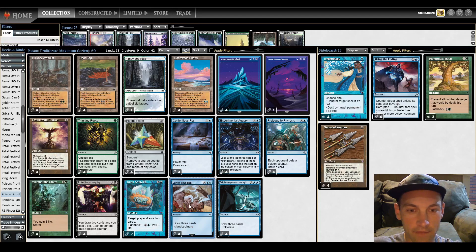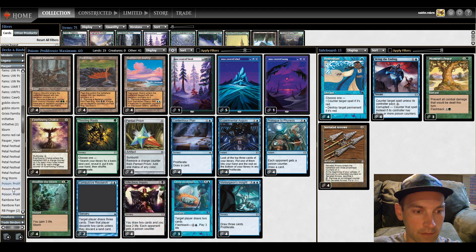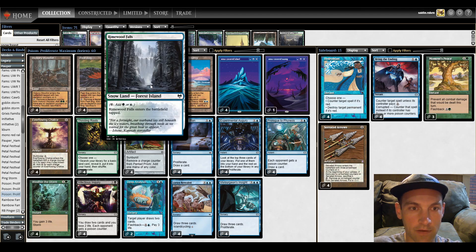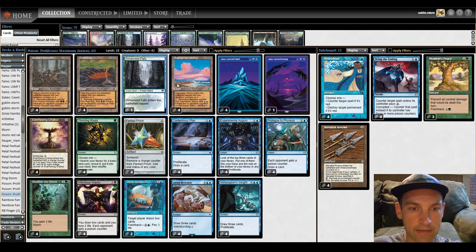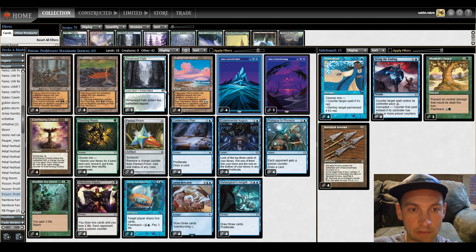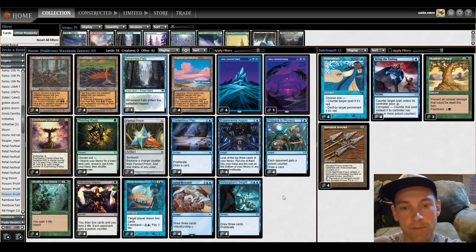I've added four Lorien Revealed. I was at 19 lands, now I'm at 18 lands. I've swapped the forest for a snow-covered forest and the rest of the mana base is the same minus one Island. The reason for the snow-covered forest is that usually if I have green, Thirsting Roots will already be online, so I'd Thirsting Roots for either the swamp or the island. If I'm cycling Lorien Revealed, I want untapped sources for blue, or get my green source with Rhymewood Falls.